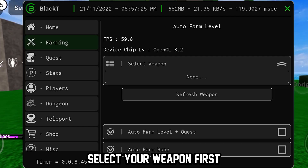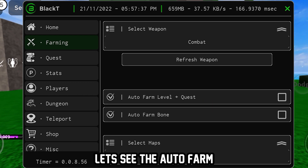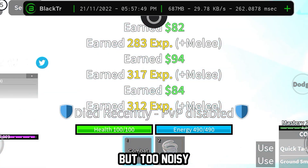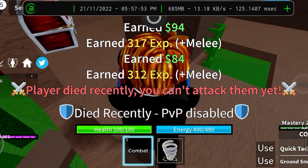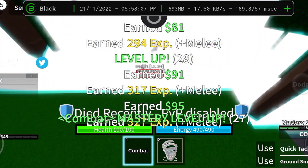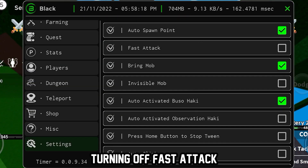Now I will try the auto farm and the fast attack. Select your weapon first, click refresh if your weapon didn't show. The auto farm is good in my opinion, but too noisy because of the NPC hitting sound. Now turning off fast attack.